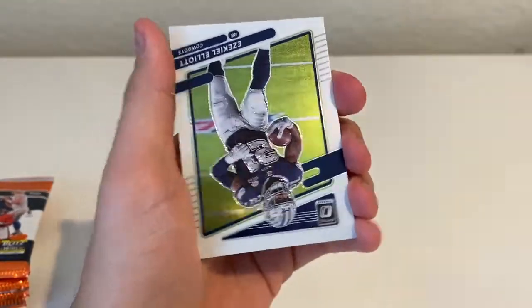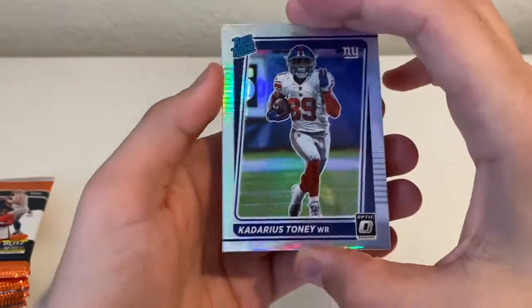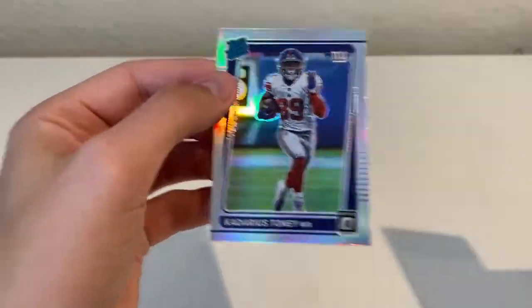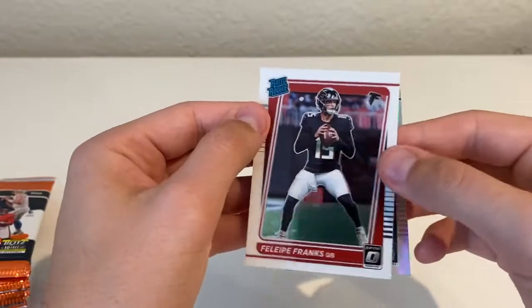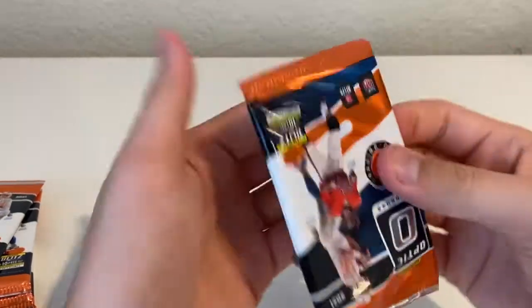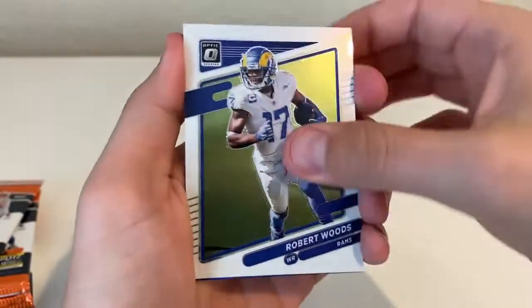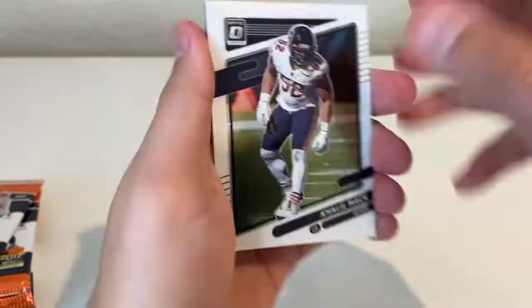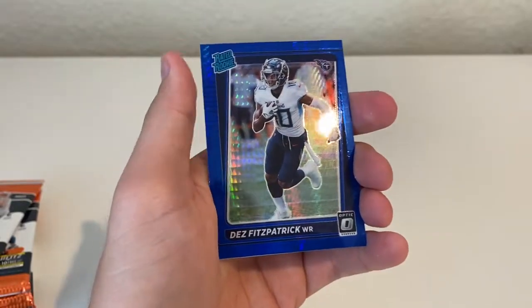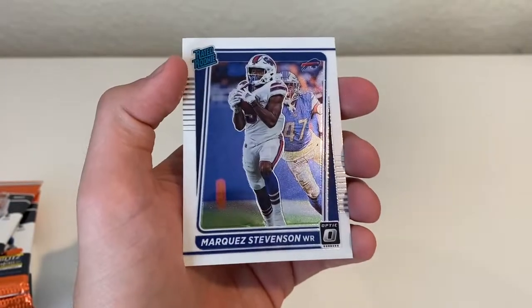Starting off with a Marquise Brown, Zeke — there's our silver — Cadarious Tony, and Felipe Franks for our rookie. Then Robert Woods, Cleo Mac, and there's our first blue hyper — it's going to be Fitzpatrick for the Titans — and a Marquez Stevenson for the Bills.